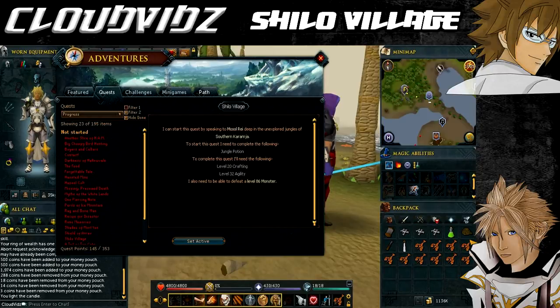You must have completed the Jungle Potion quest and the Druidic Ritual quest. For skills, you need level 4 Smithing, level 20 Crafting and level 32 Agility. That's it for the requirements, now onto the items.